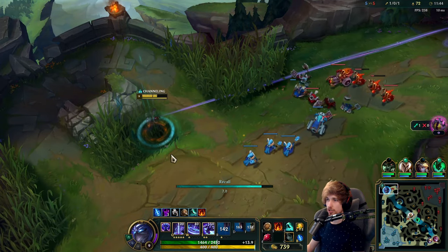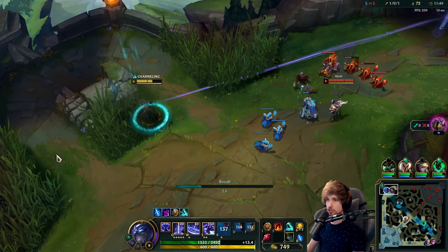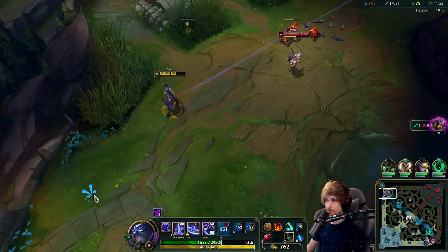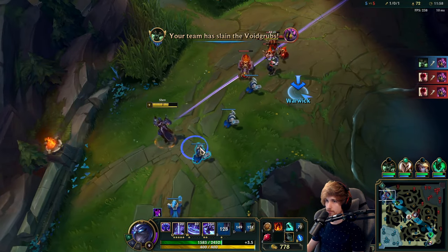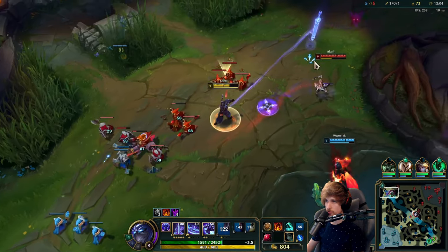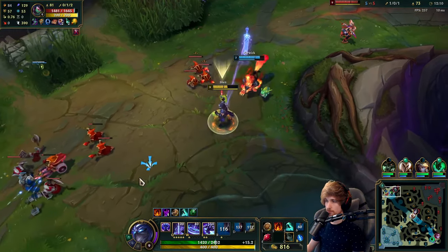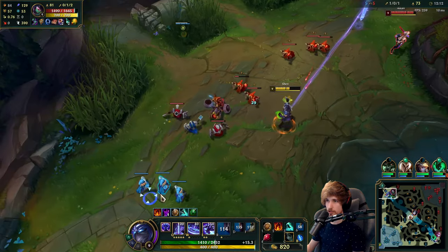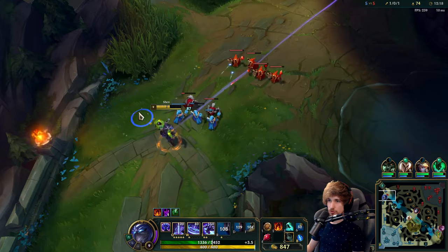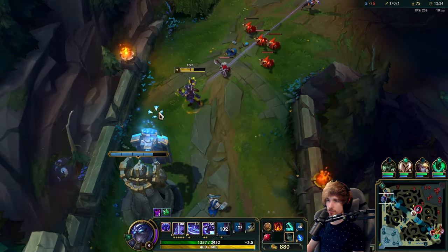The wave is pushing in my direction so I win this actually — oh she goes for teleport, which completely changes the entire game. It was pushing towards me which was great, but I guess we're gonna have to wait it out. The wave is still pushing towards my direction. The only thing about Shen is that your dash is very predictable — so if you use your dash she will just E away from you. It's actually very hard to play that out.